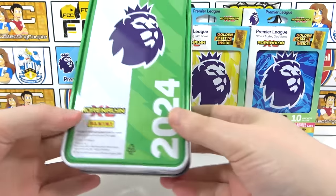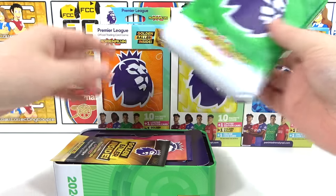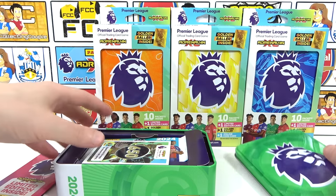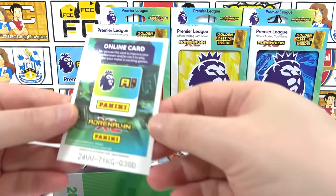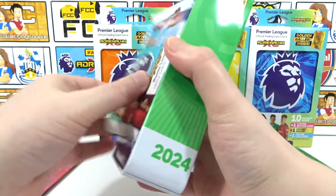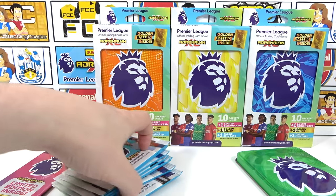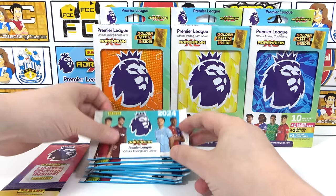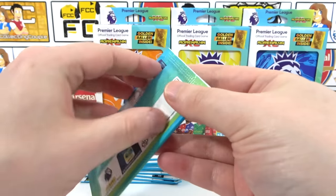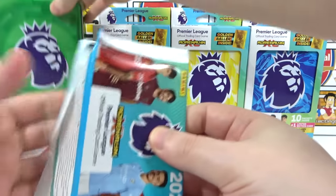I love these tins — they're my favourite, they feel so good. Green is up first, let us know which tin you think is going to be the best. We'll set aside the golden baller pack and the limited edition pack. Here are the 10 packs for the first tin, the green tin. Let's crack into the first pack — can we find a golden baller in the wild?